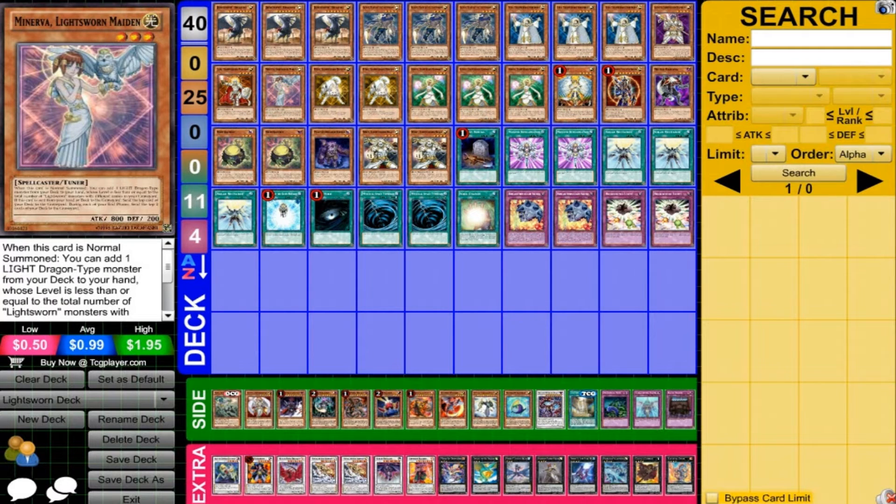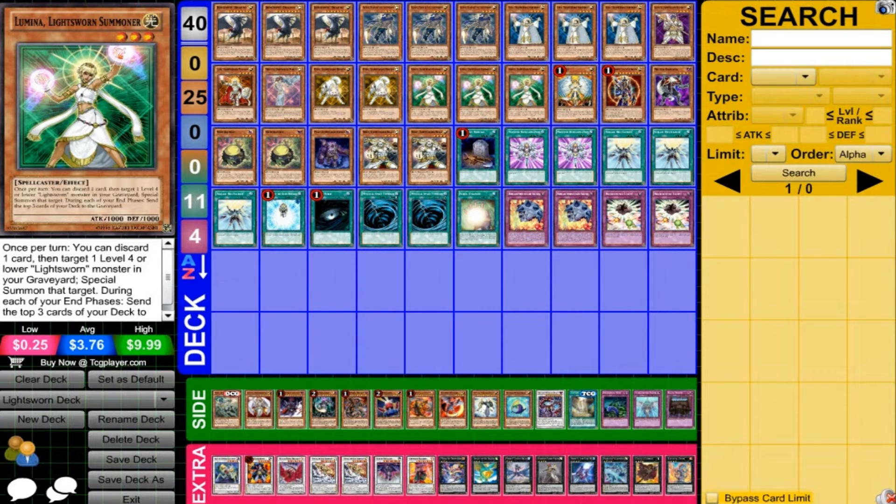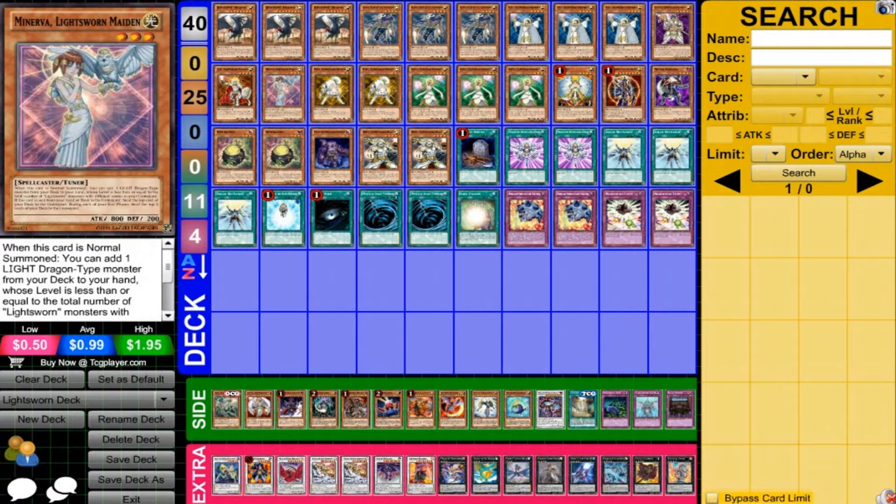Running 1 Minerva — some people run this at 2. I'm finding it's an okay card, but it can be dead at certain times, and having to normal summon it can be bad for certain things, though not really a big deal. Obviously getting it to the graveyard lets you do things like summon it back with Lumina and make 6 or 7-star Synchro plays. There's a bunch of other interesting things you can do with it, but I just don't like running it at more than 1 currently.